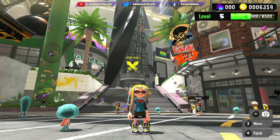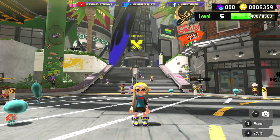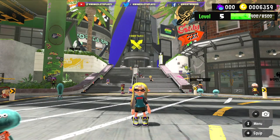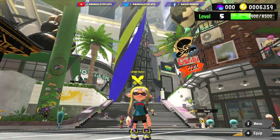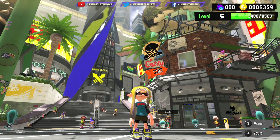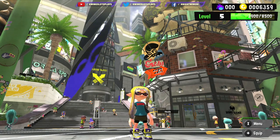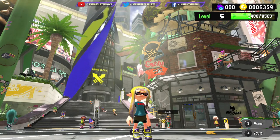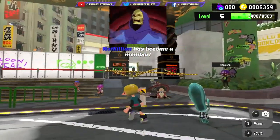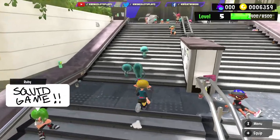When you first start out, you're going to do your hair color, check your eye color, and go through a mini tutorial on how to shoot the balloons, and basically choose if you're going to be an inkling or an octoling. Once you've done that, you're going to end up right here in the square. I've played for a couple hours — Splatoon 3 just came out — and I wanted to show you guys exactly what you need to know, where I got confused or wasn't sure where to go.